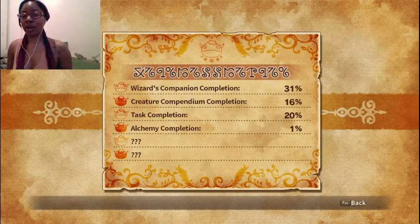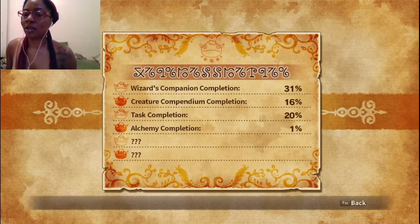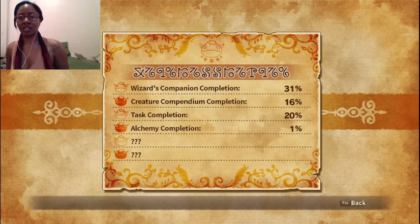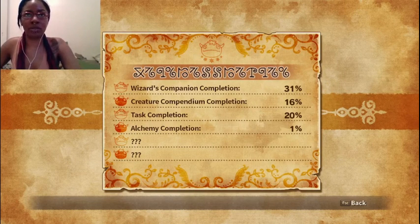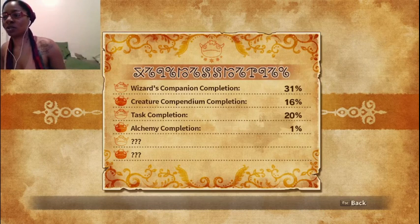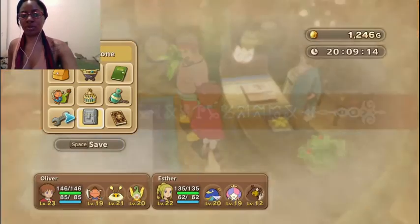And here's our progress report: 31% Wizard's Companion completion, 16% Creature Compendium completion, 20% Task completion, 1% Alchemy completion. I've made one thing with the Alchemy and it was Strong Coffee. The Alchemy doesn't really support random things — it's hard to just come up with something random.